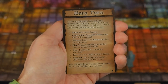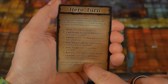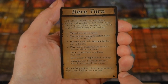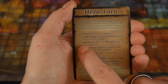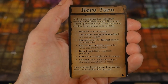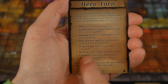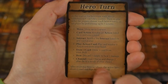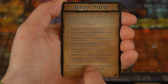On the hero turn, you get to take three actions. You can take any three actions you want. Your hero turn card has a short list of all available actions: you can move up to three spaces, take a card action, do an interact action, play an action card, draw a card from your deck, rest, or channel. We'll go through what all of these mean in detail.